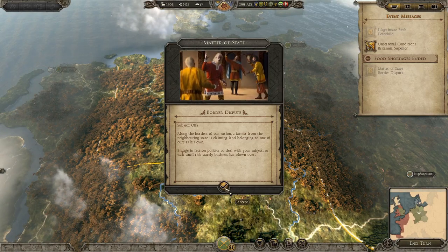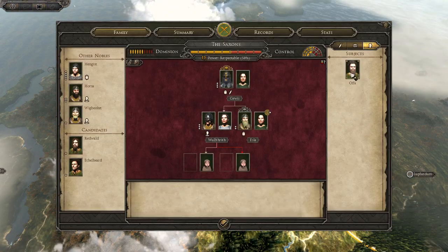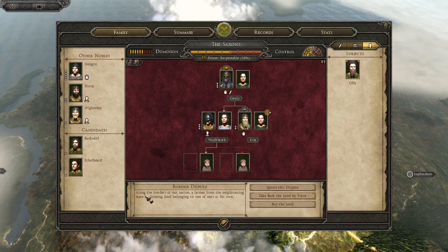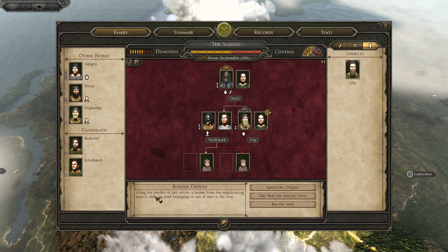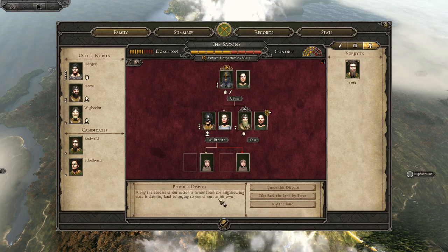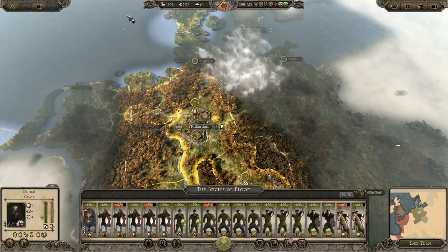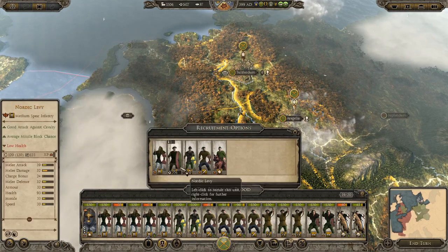An illegitimate birth event pops up, then a border dispute. We need to deal with taking back the land by force — a farmer from a neighboring state is claiming land that belongs to one of ours. Going to take it back by force. Our economy is looking very good now — keeping that up.